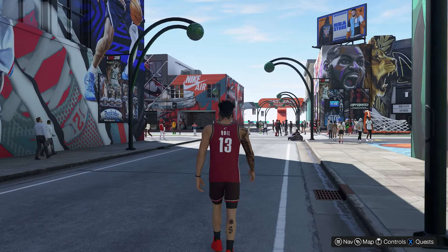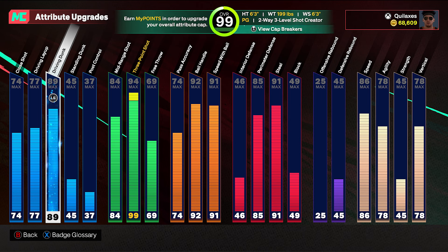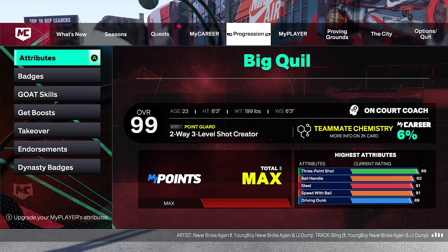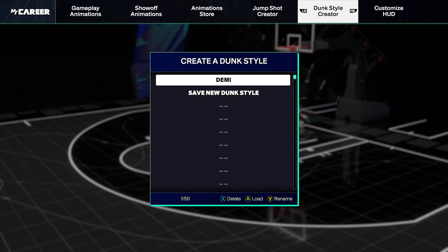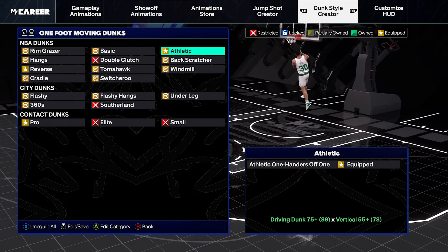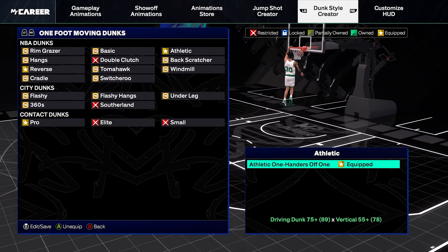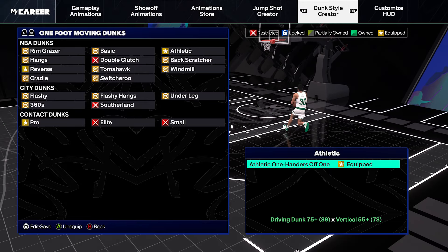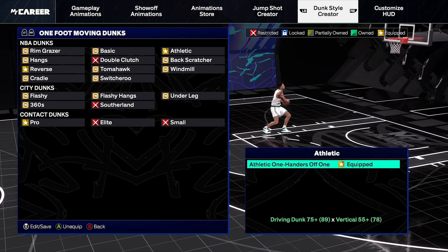The first dunk packages I'm going to show are for a point guard — I'm six-foot-three with an 89 driving dunk and 78 vertical. Go to your MyPlayer, then animations, then the dunk style creator. I only have one equipped called Demi. For one-foot moving dunks I have two regular dunks: the athletic one-handers off one — this package is great when you get around your defender on a certain side and want to stay there so the center can't drop.